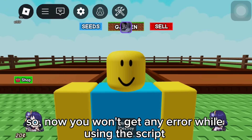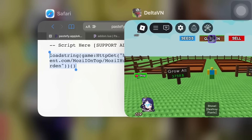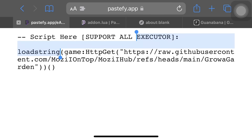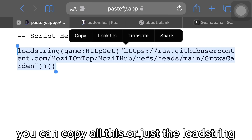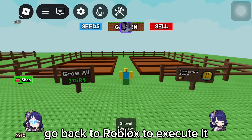Now you won't get any error while using the script. Now enough yapping — let's execute the script. Script link is in the description and pinned comment. Hold the text to copy. You can copy all of it or just the load string, it's no problem. After copying the script, go back to Roblox to execute it.